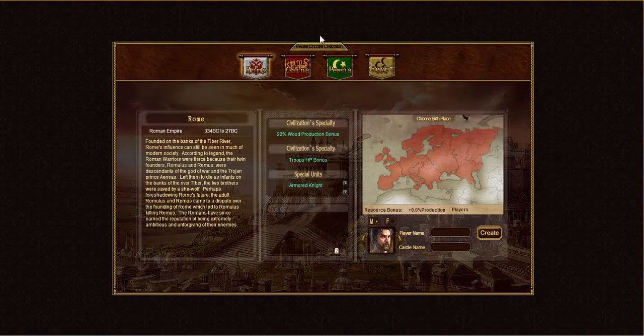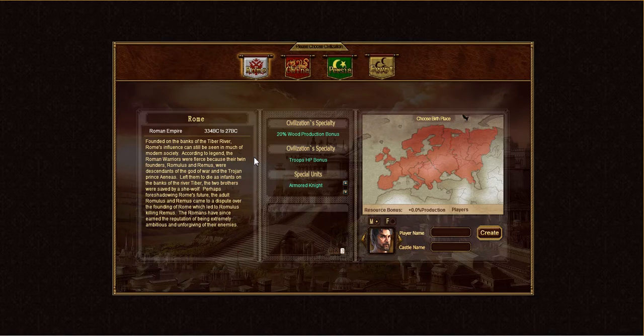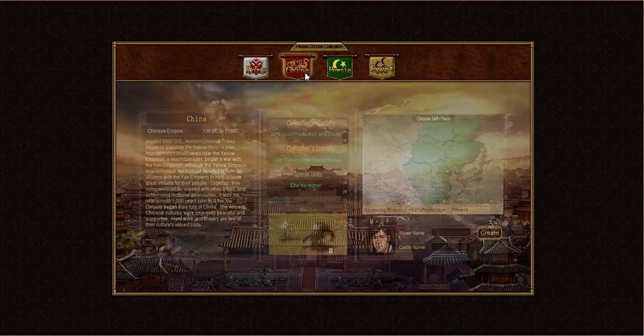So right now we're looking at the Civ select screen and you can see that we have four Civs right now: Rome, China, Persia, and Egypt. One thing to know when choosing your civilization is that each civilization has their own unique specialty. You'll see them all right here in the center panel — they all get bonuses that are special and unique to them.